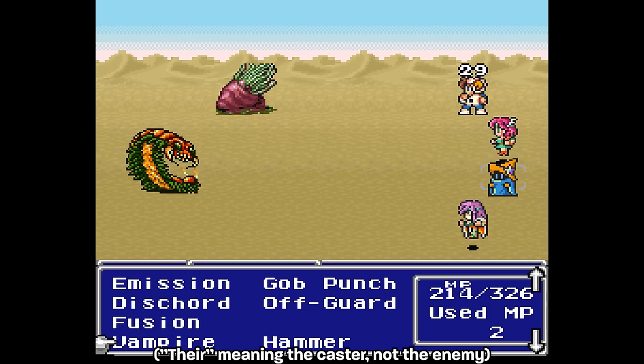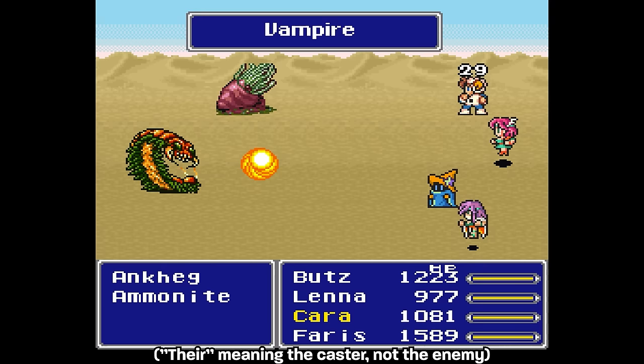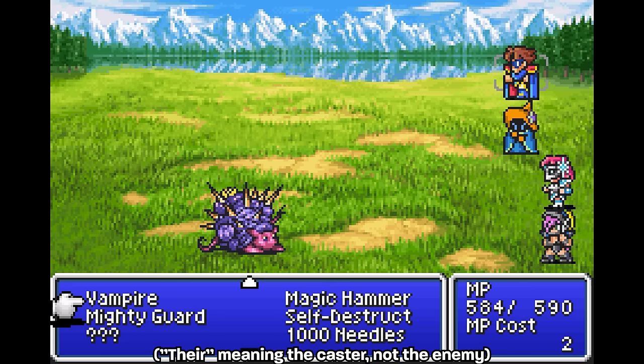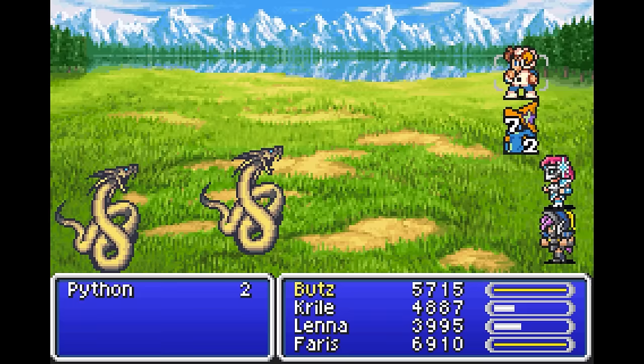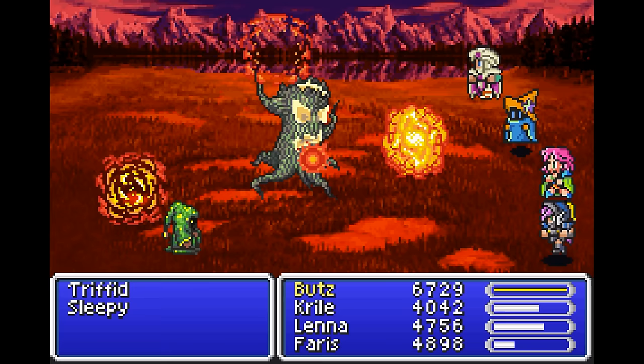Some new bugs appear in this version as well. Blue Mage's Vampire spell is bugged. The spell is supposed to damage enemies or heal party members equal to 50% of their missing HP. Instead, here it will damage enemies or heal you or your allies 100% of their missing HP. Beastmaster's Calm ability is intended to inflict Stop on magic creatures, but instead works on literally anything that isn't a magic creature, including humans and robots.